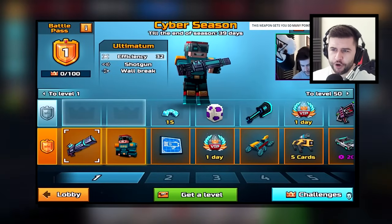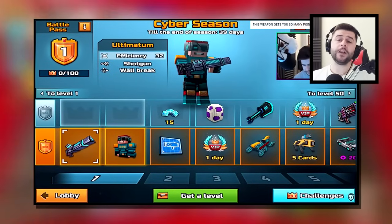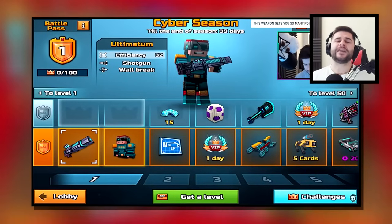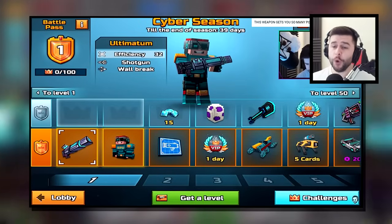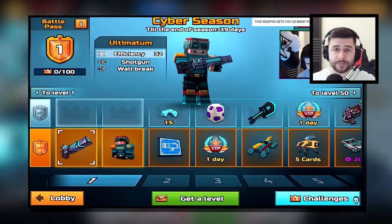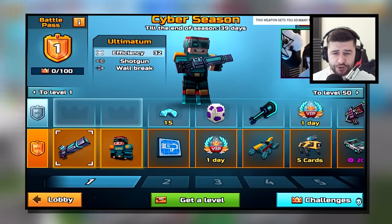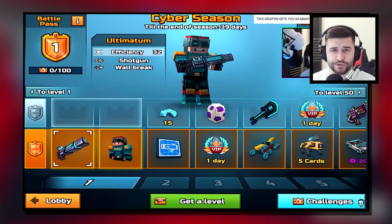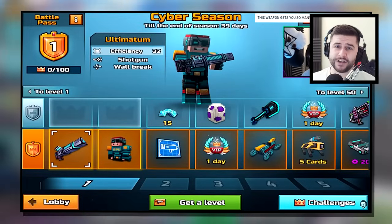Our journey begins in October 2018. The Pixel Gun developers released the Cyber Season Pixel Pass, and just for purchasing this Pixel Pass you would be given the Ultimatum. You didn't even have to do any form of elite tier challenges — you just had to purchase this Battle Pass, as it was called back then. Does anyone in the comment section remember making the right choice and buying it in 2018?